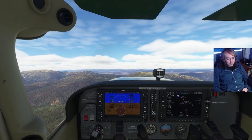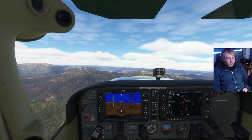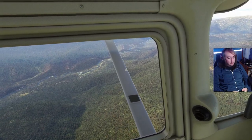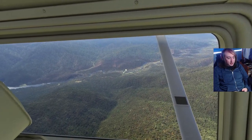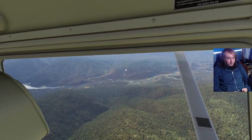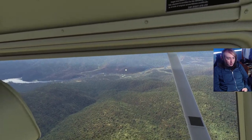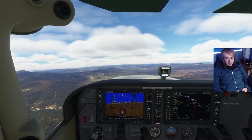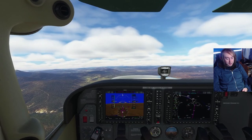We'll fly through this little gap and then make a little left turn. This is the sort of area where you could take over Australia — you've got a river for fresh water, mountains, and a bunch of trees. You could make a little civilization right there and no one would know.